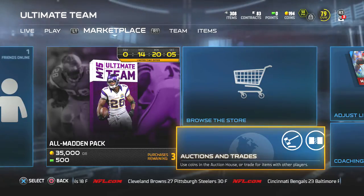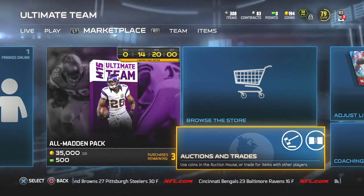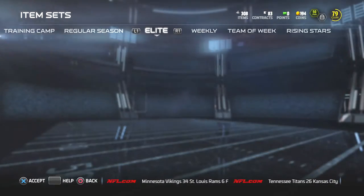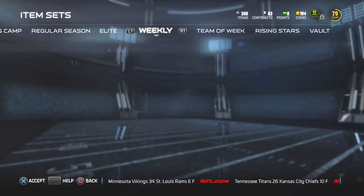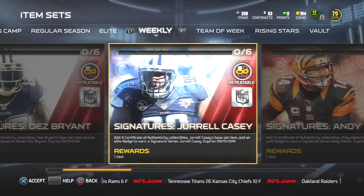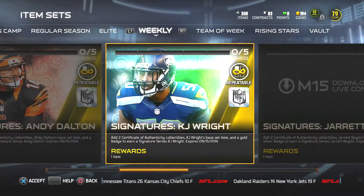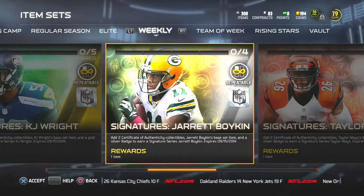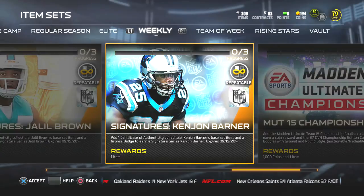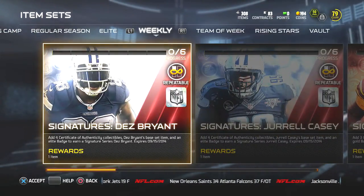Basically every week you're gonna have an opportunity to upgrade a couple of cards from different tiers — a gold, a bronze, a silver, and an elite. Some of the cards are actually pretty good. This week the cards released are Dez Bryant, Jarrell Casey, Andy Dalton, KJ Wright (inside linebacker), Jared Boykin (wide receiver), Taylor Mays, Jaleel Brown, and Ken John Barner, who's a running back.